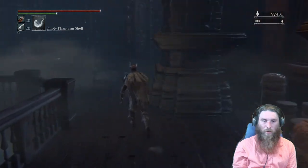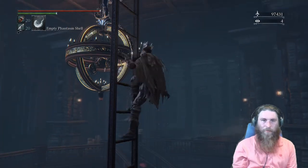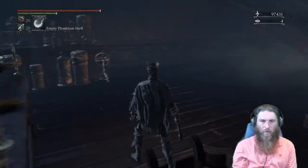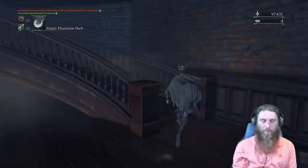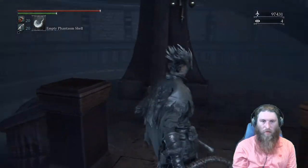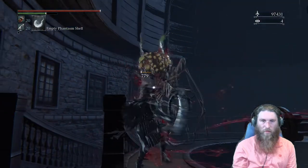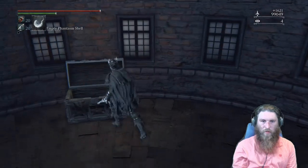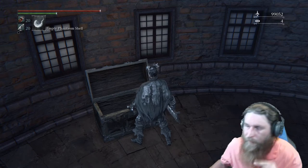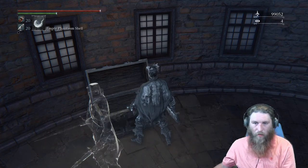What you want to do is go all the way around until you find this ladder, and ascend it. Up here is where you will find the key to go out to fight Rom. But at the same time, the Empty Phantasm Shell is in here too. I believe this is the chest that holds the Empty Phantasm Shell, on the upper level of Byrgenwerth — yes.